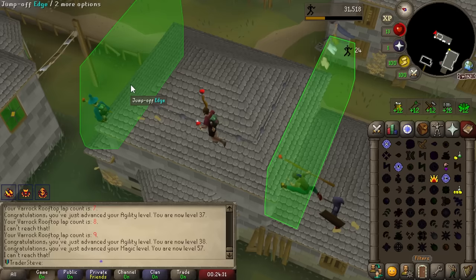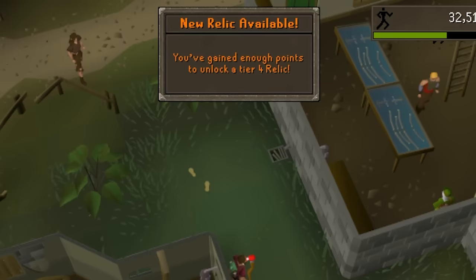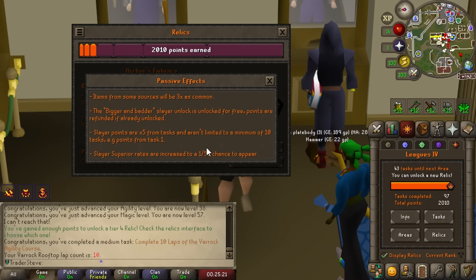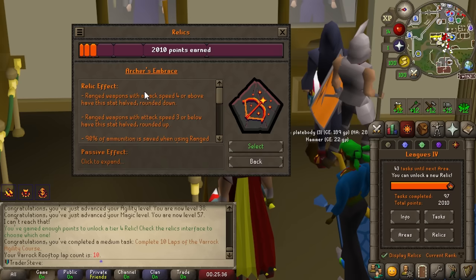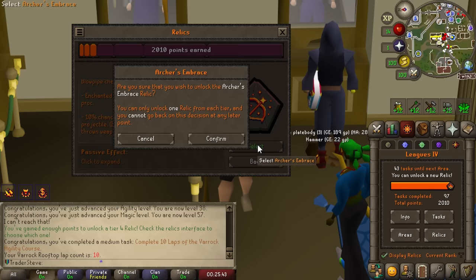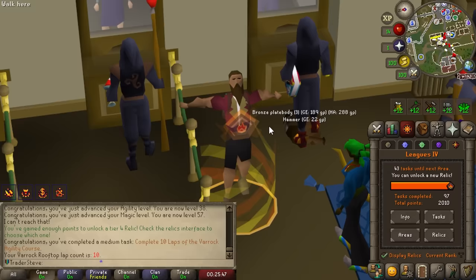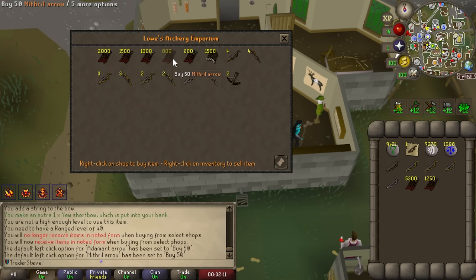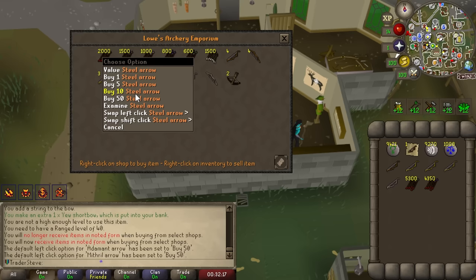A lap of the Barbarian Agility course completes another medium task, and more importantly we can get our fourth relic — incredibly exciting. I've somewhat intentionally put off combat training because the fourth relic is a combat relic. Rare drops will be three times as common, and there are bonuses to Slayer baked in as well. The main part of this relic tier is two times attack speed for either ranged, magic, or melee. I'm going with ranged — two-tick Venator bow is going to be crazy, and I also want the Zerite crossbow from Asgarnia with unlimited onyx bolts from fire sale.